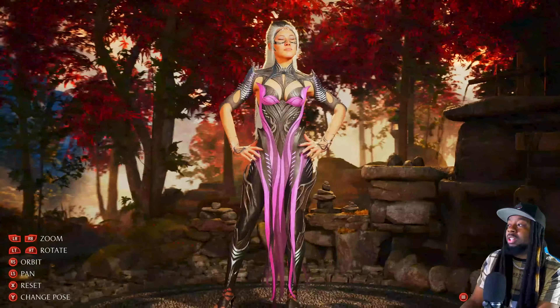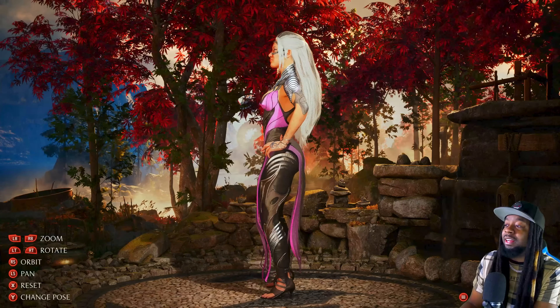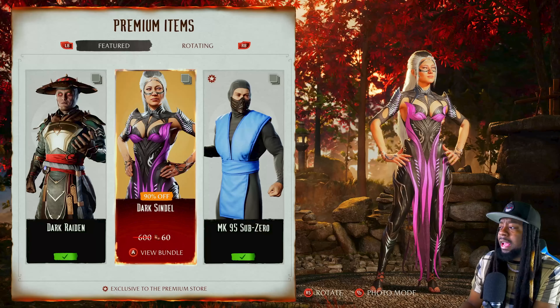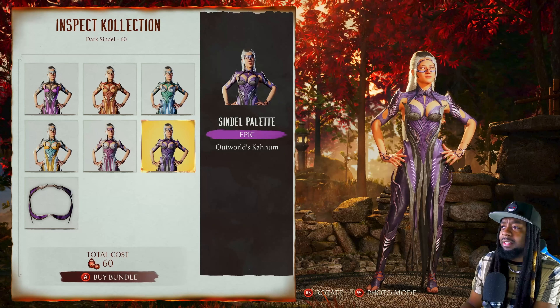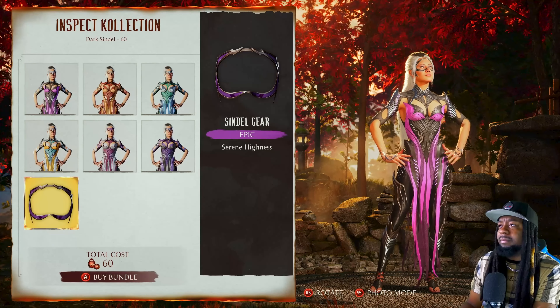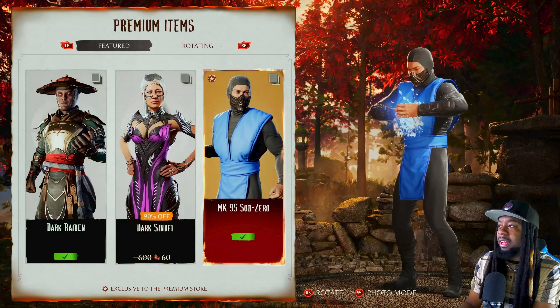Looks like we got a dark week because we also got Dark Sindel, who is looking good. Sindel is definitely one of the better looking fighters in Mortal Kombat 1, so this is a good look for her as well. It's telling me I'd have to buy this but it's only 60 Dragon Crystals — I guess I unlocked the skin but don't have all the palettes. I don't use Sindel anyway, so we're not gonna spend the 60 Dragon Crystals.